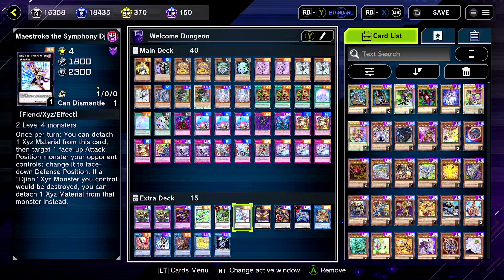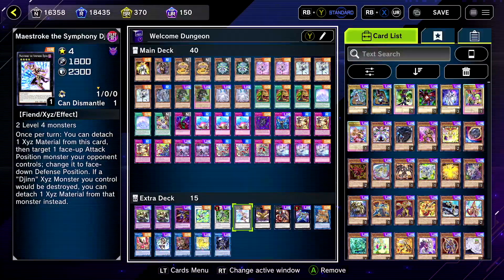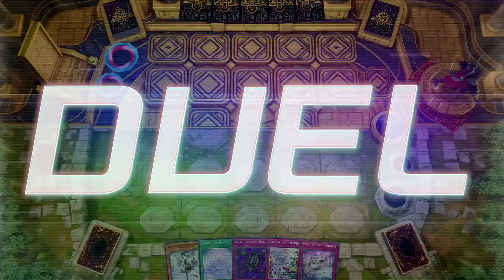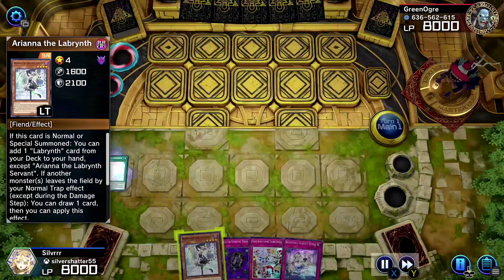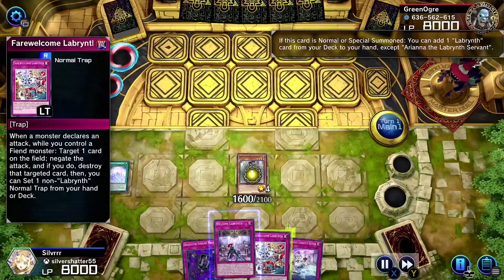For the extra deck, none of them really matter except what you want to throw away with Dogmatica Punishment — either Entis or Wind Pegasus. That's really it for the deck profile. Okay, I hope you enjoyed it. This duel was insanity — allow me to show you. I won't speed it up even though it might be a little long.